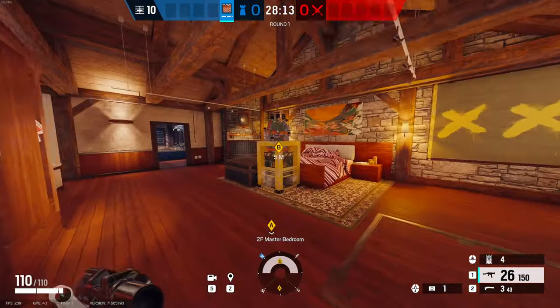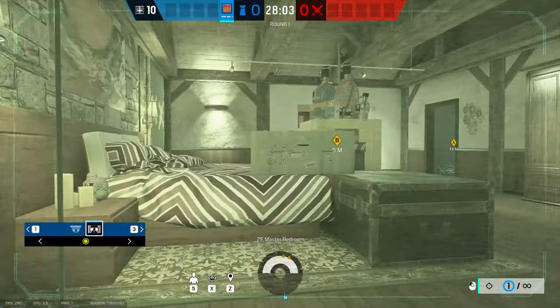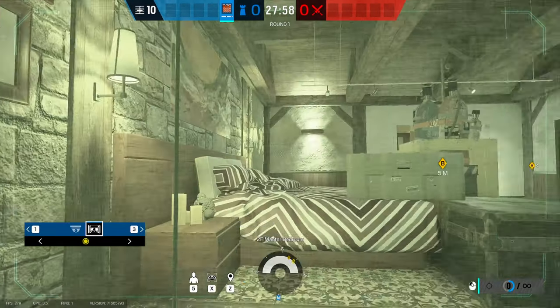For our third one we're going to head over here and make our way over to this fireplace. We place our camera around right here and now we have a view from this doorway, this doorway, this doorway, as well as this window.